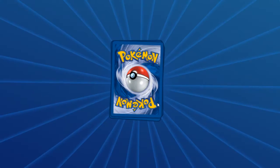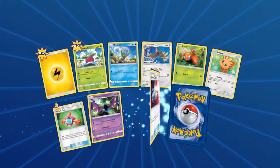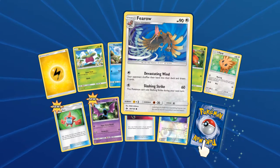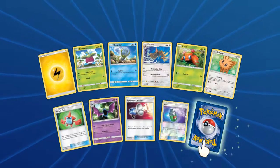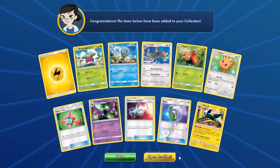Opening another pack. We have Energy, Bonsly, Jolteon, Fero, Paras, Lillipup, Reverse Repel, Pokemon Catcher, Golbat, Rotom Dex, and Vikavolt — that's actually okay. I'm happy with that, we got three packs left and this is really lucky.